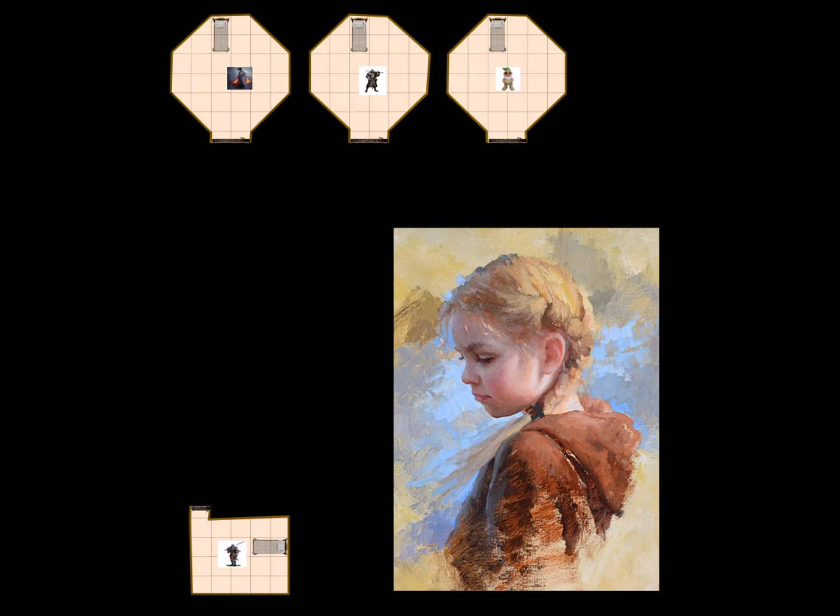Player: I duck under the bed. Girl: Don't worry, you can come out — we need to hurry. Come on, we've got to go. Player: Where am I? I mean, I'll be following her, but where am I?